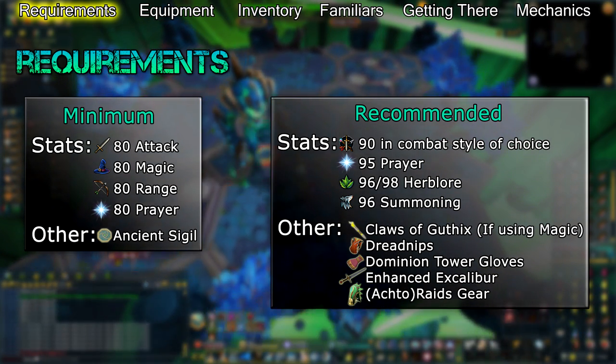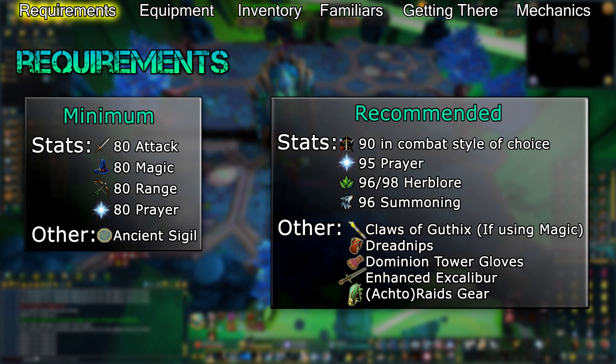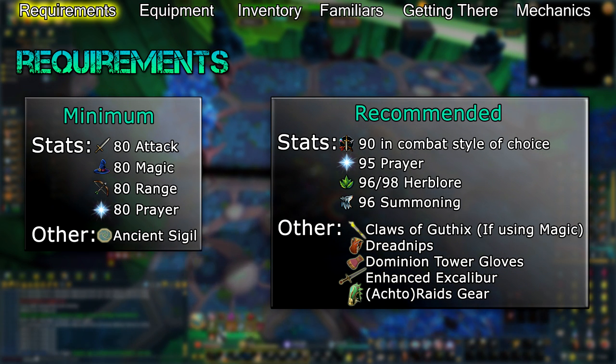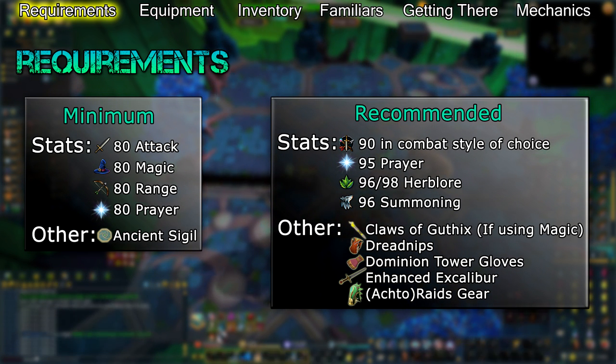You should also complete the hard or elite Seers' Village tasks in order to unlock the enhanced or elite enhanced Excalibur. Their healing effects are extremely valuable against Telos. If you're doing higher enrages, you'll want to pick up regular or augmented tank gear from the Liberation of Mazcab raid.